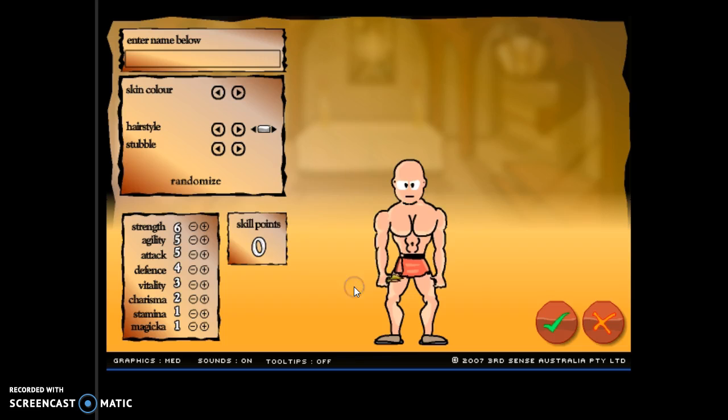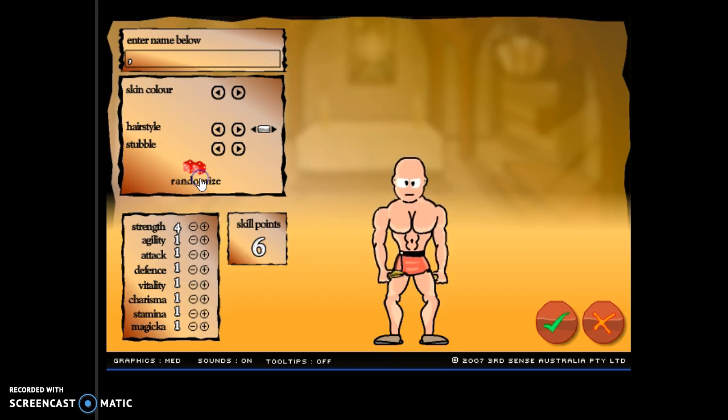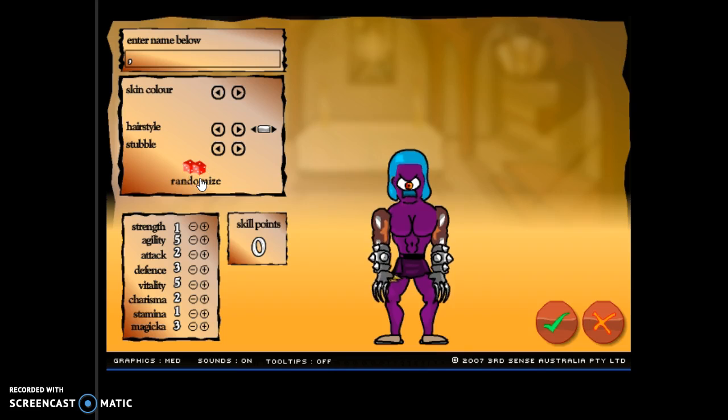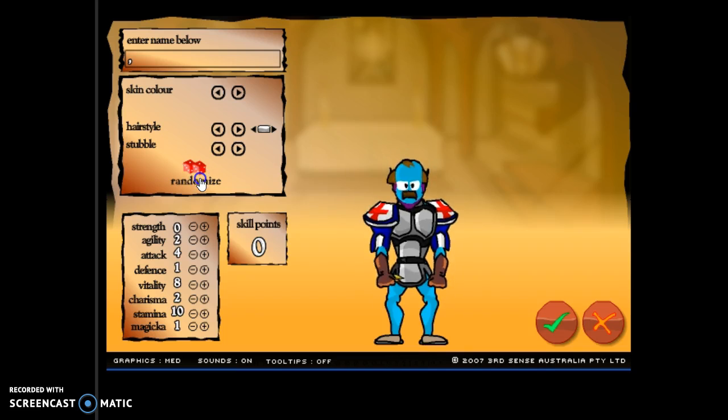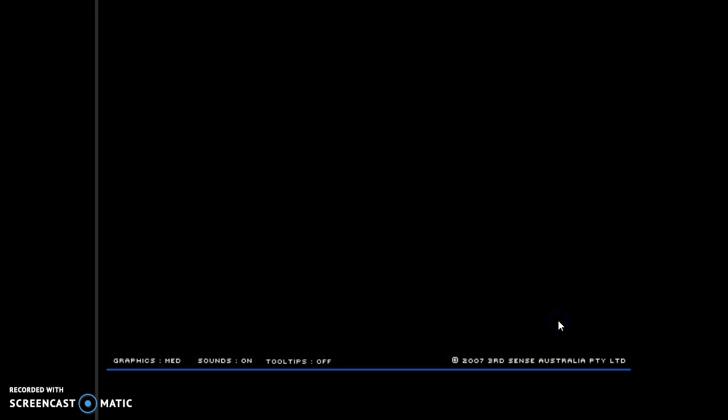So first, you just play the game, create a new one. You just put a comma, then you press randomize. And as you can see, he has stuff on. Just search for a bit, see if you can find a good one. Oh, that's nice. Then you click OK.